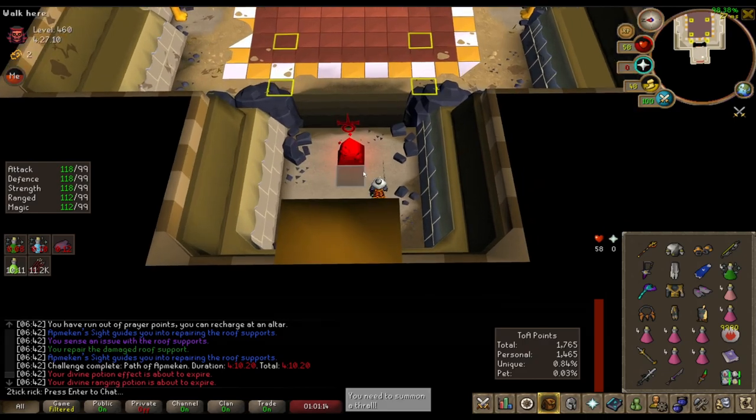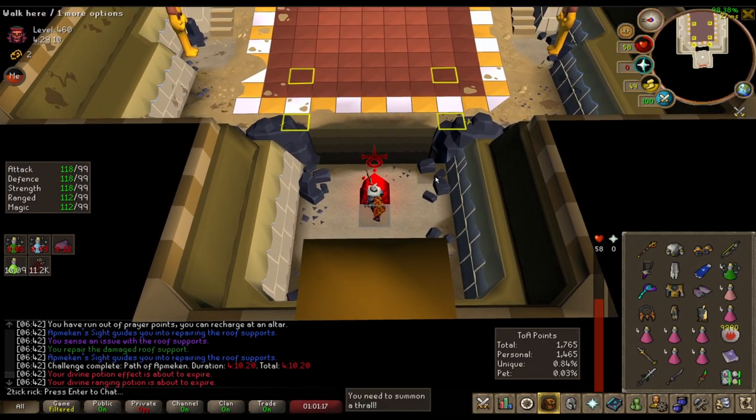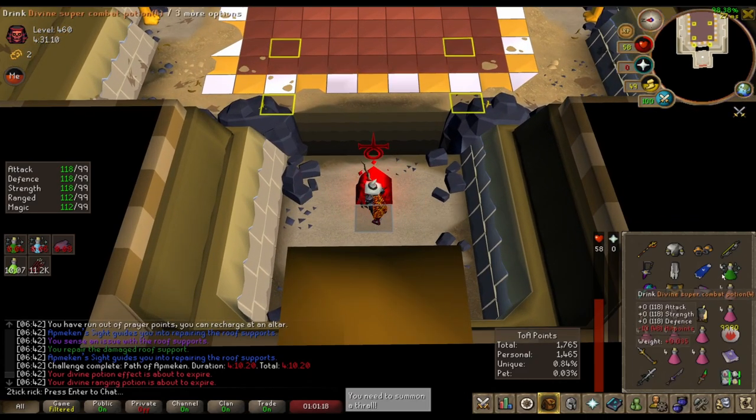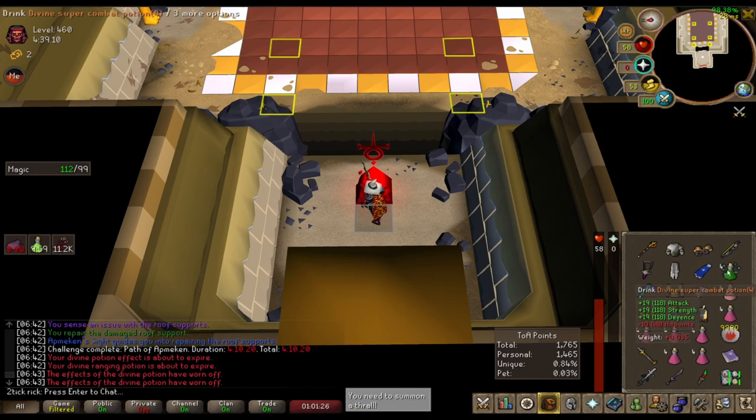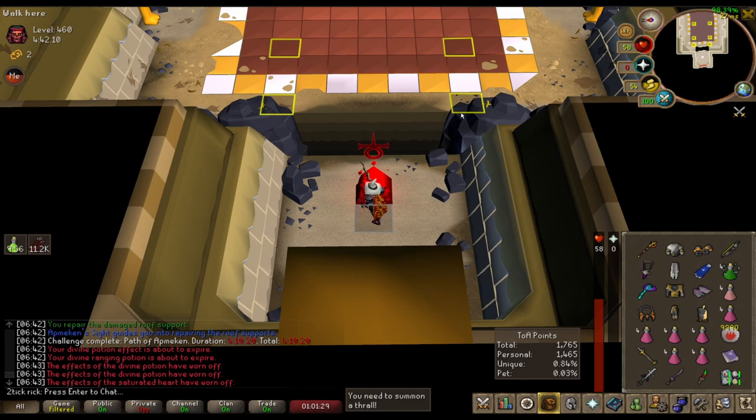Just finished the monkey room — super easy. We're going to show an alternative start to Baba Red X. A lot of you may find this much easier than running over to a tile, turning walk on, turning run off, and then running in center under three. What I'm going to do is turn my run off here.